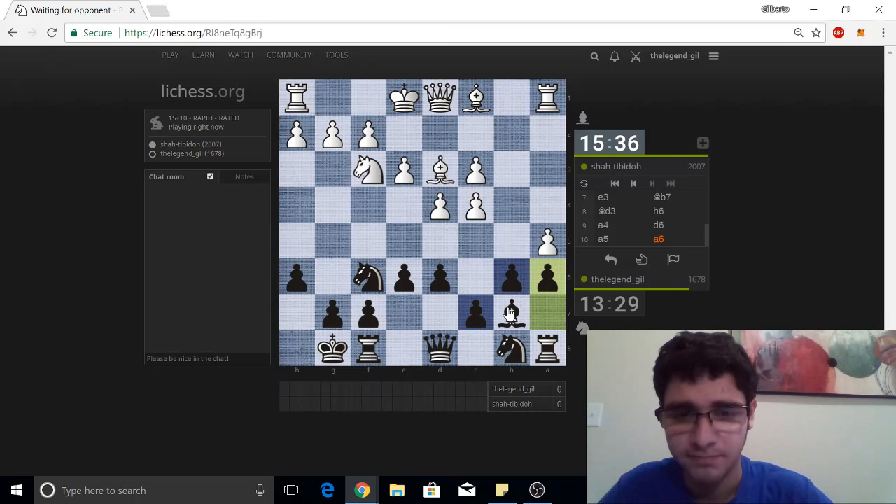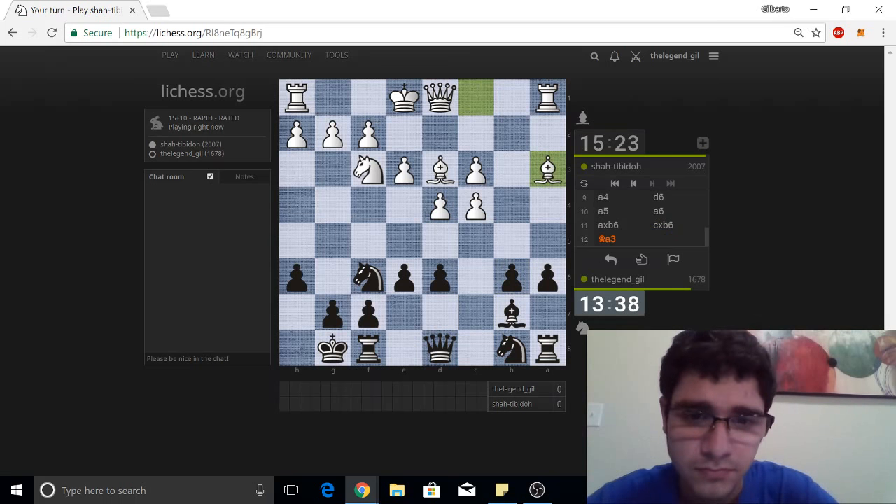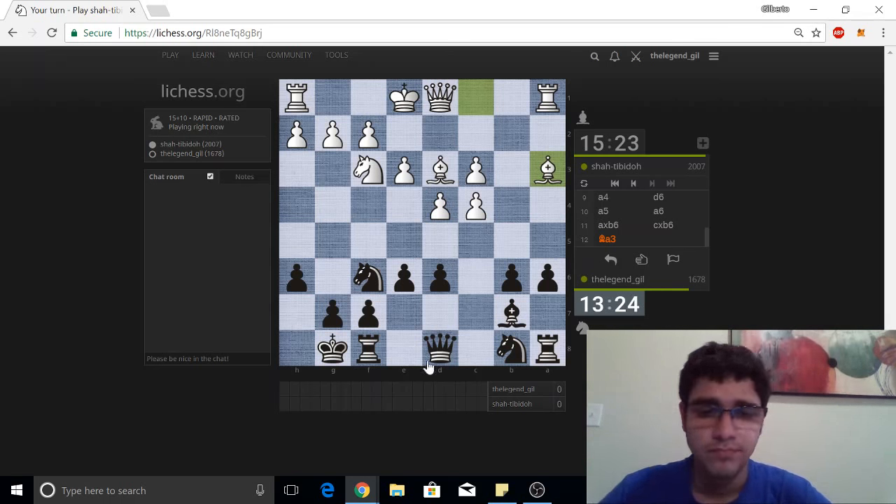Let's pre-move this capture. Notice that if the queen moves, this knight is going to get chopped — if the king decides to castle. So this queen has an extra duty: protect the knight. I like that d6 is taking away this key e5 square from the knight. So here I was thinking just rook to e8, getting ready to play — just moving out of the pin.